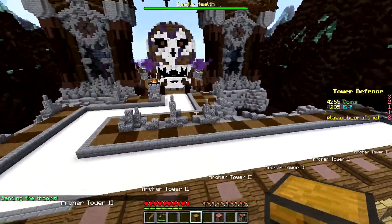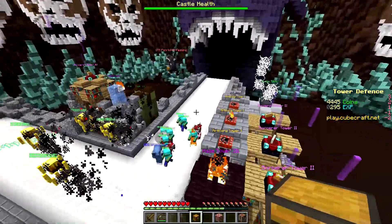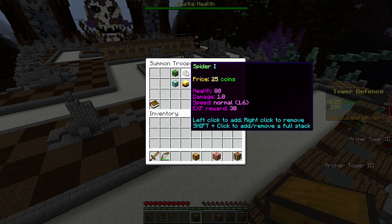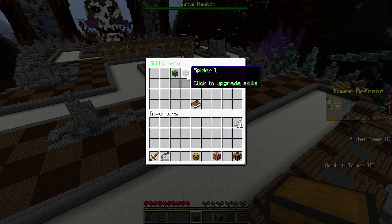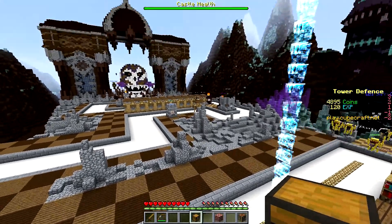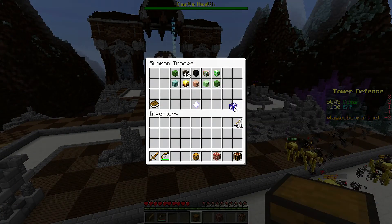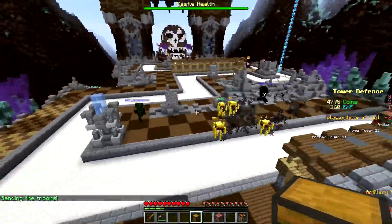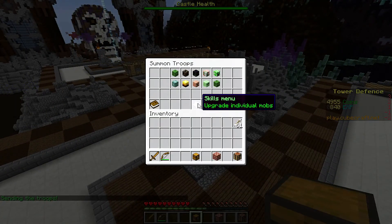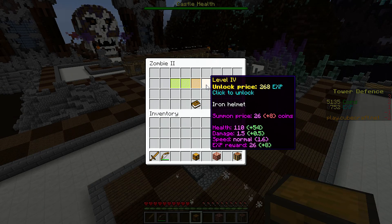I unlocked skeletons and I'm sending them out. You can also upgrade your mobs by pressing the skill menu button in the summon troop menu. Go to skill menu, select the mob — spider — and you can upgrade them all the way. Spiders will go invisible, skeletons will turn into widow skeletons, and they get stronger and faster and do more damage.